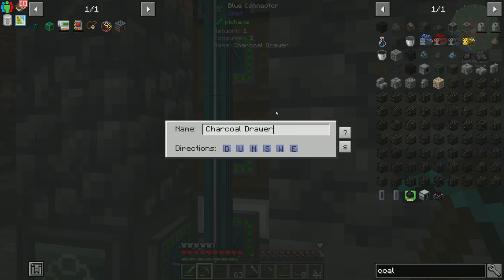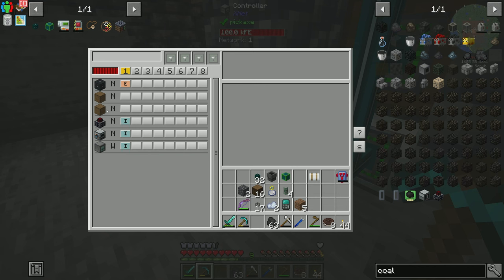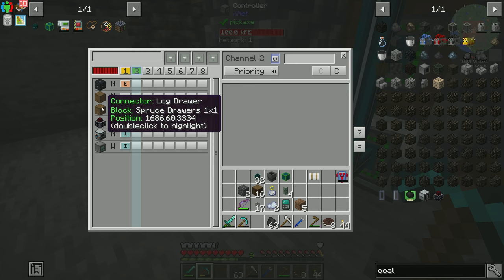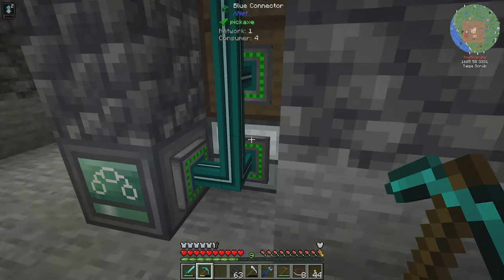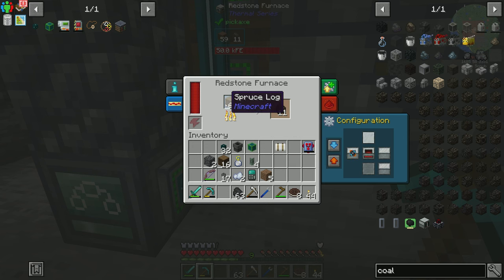That way, when I come in here, I can see which one is which. We're going to set an item extract channel — we're going to go to XNet Item, and from our log drawer, we are going to extract. And what are we going to do? We're going to insert into our redstone furnace.